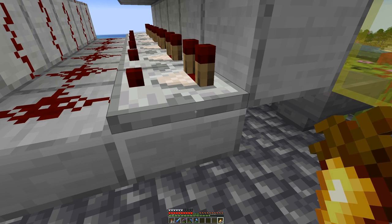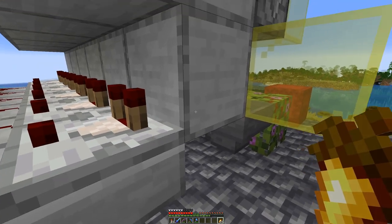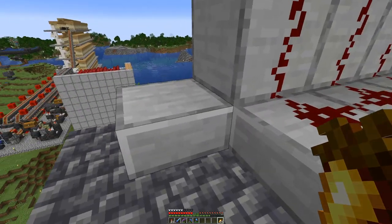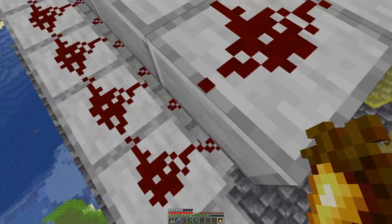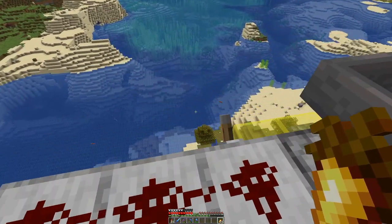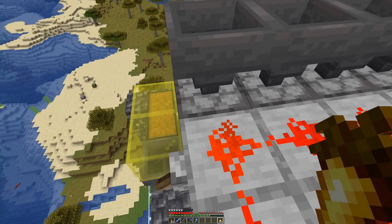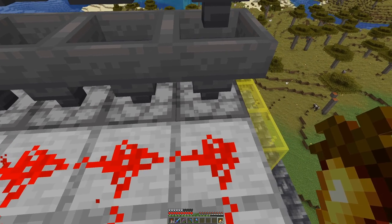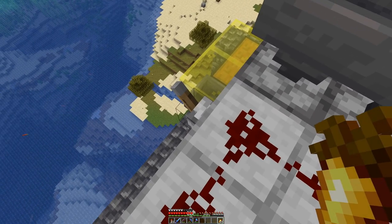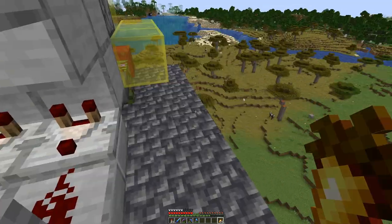The way this dispenser is powered is by this back here. We take the signal from the beehive, and it has five levels of honey filling - one, two, three, four, five. And if that gets powered we dispense a new one. Then here on this side we have an off switch, basically powering anything constantly, so that means we will not spit out any more bottles. And to turn it on again we have to turn it off.